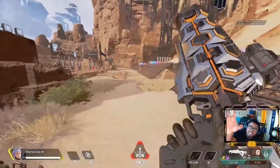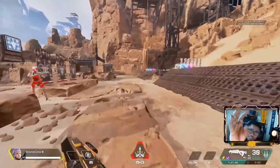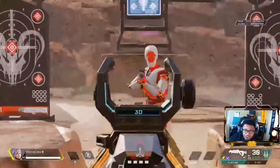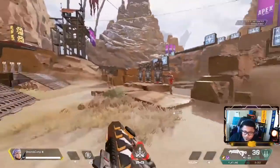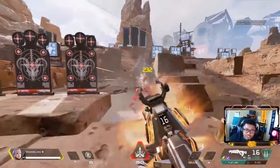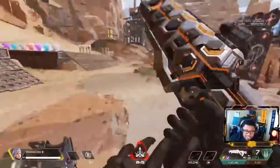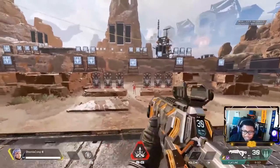Get some thumb control and learn how to beam people in these lobbies. Learn how they're going to move, when they're going to crouch, and throw in a crouch yourself. Your recoil actually gets more accurate when you crouch — see how the gun turns to the left? Some people don't even understand that when you throw in a crouch.